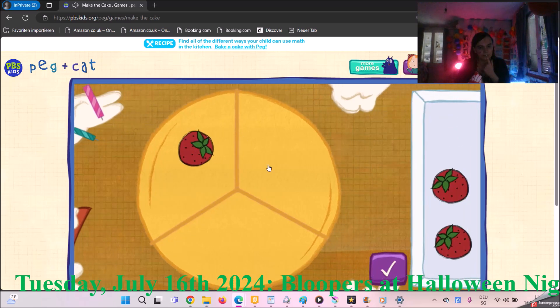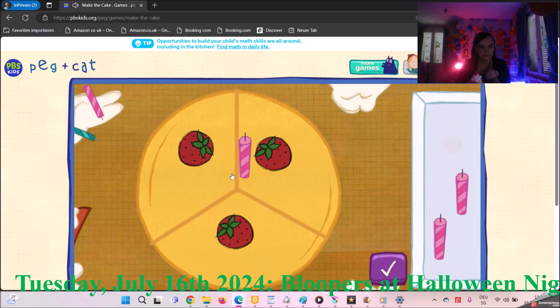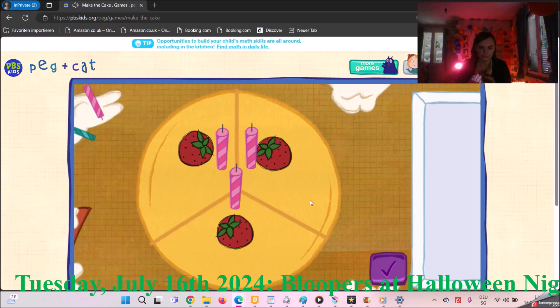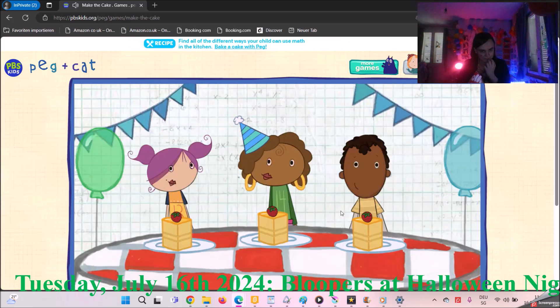Let's decorate the cake so every piece has the same number of toppings! To move your toppings, click yes! Every piece of cake has the same number of toppings! That is so fair! Now let's add the birthday candles! Put one candle on every piece of cake! To pick up a candle, click on one with your mouse! We did it! Time to serve the cake! My favorite part! Let's help them blow out the candles! Everyone has a piece of cake! Happy birthday, Mora!